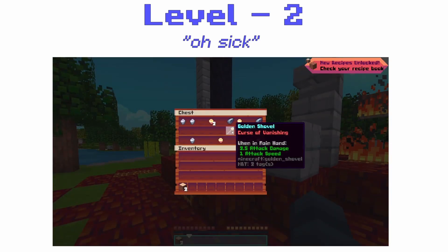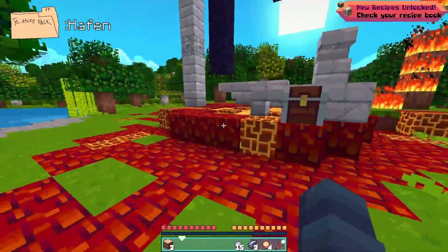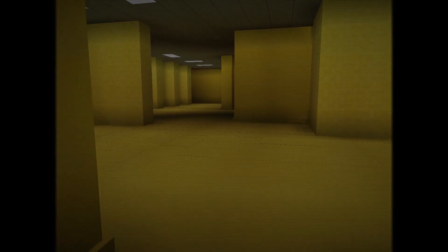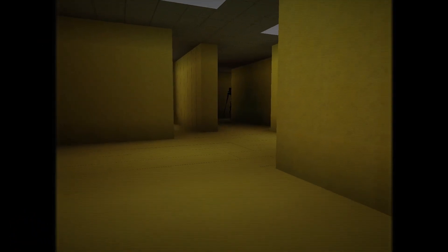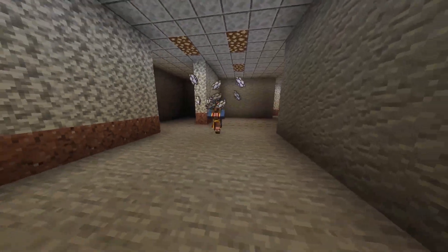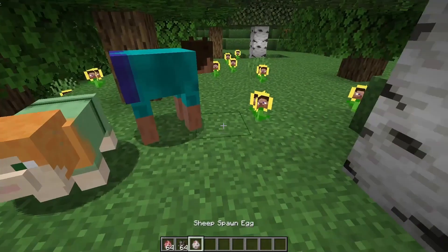In level two, you'll find texture packs that change most, if not all, the textures in the game. Sometimes people make these for fun, but other times they're made for specific uses — like map creators, for example. They usually create a texture pack alongside their map to give it an extra layer of feel, which I really appreciate. Because imagine if a dark, gloomy setting with a twisted story looked completely different — you'd lose a lot of the spook pretty quickly.